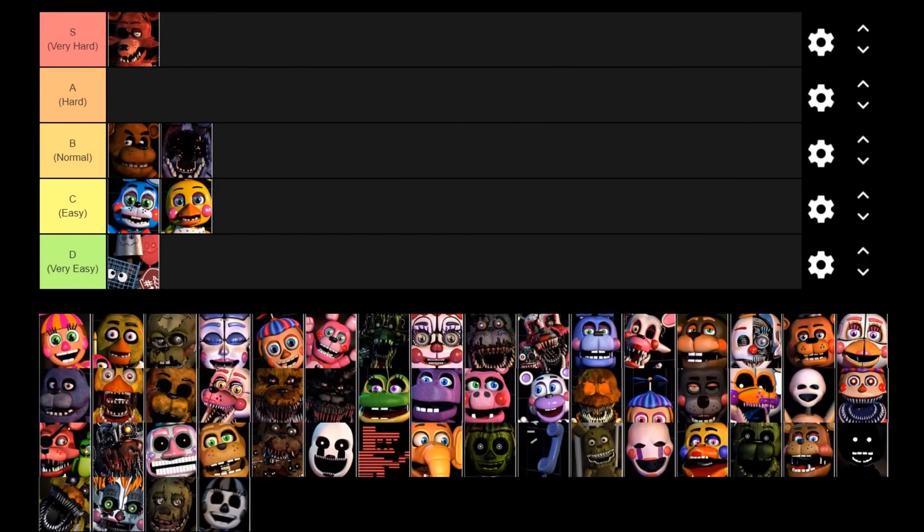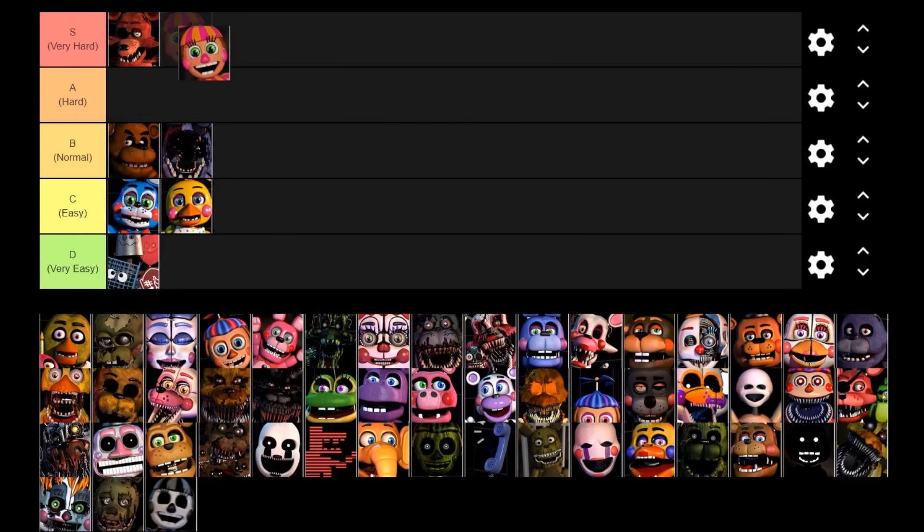Next up we've got DeeDee. She can randomly spawn at any point during the night and either summon a random animatronic that was previously turned off, take one of the animatronics already turned on and increase their AI, or summon a completely random non-customizable character that for most players who don't know how to deal with them will be a complete shock and most likely get them killed. DeeDee is a complete nuisance. The only way to counter her is to use the DeeDee Repel, but players don't always have those. She can completely screw over people's nights, so she is going in the S tier.